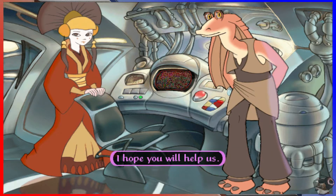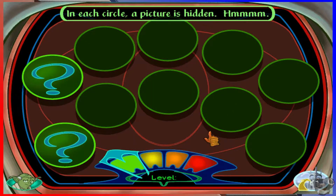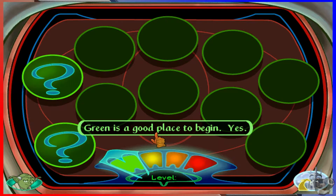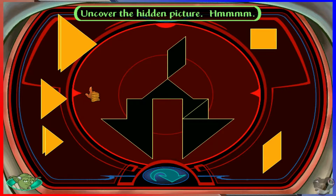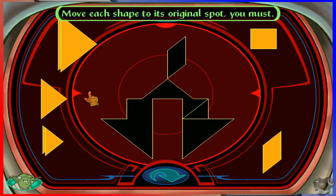We are all turtling into the sun. What? What the fuck is happening? Uncover the hidden picture and move each shape to its original spot you must. To move a shape, grab its center and move it about. To turn a shape, remember you must. Oh god.